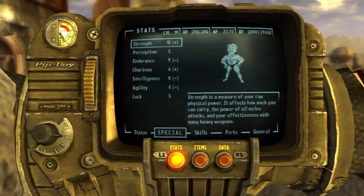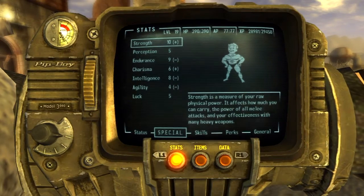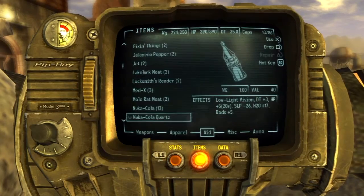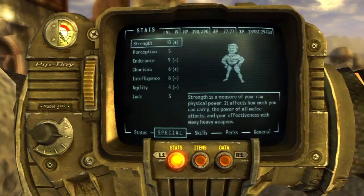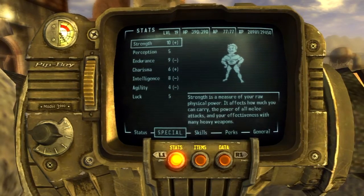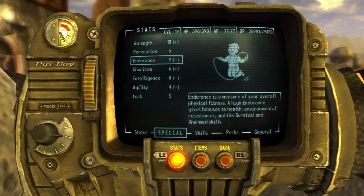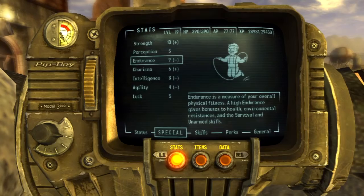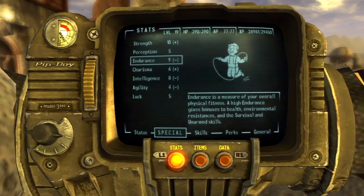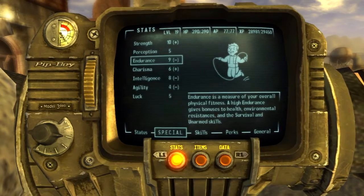Let's look at the SPECIAL attributes. Strength is at 10 — I bought the chip implant from the New Vegas medical clinic which upped my strength, then put a little more in with the Intense Training perk, and the armour gives plus one strength. That hovers me at 10 strength, giving maximum carrying capacity for hauling gear to sell. Endurance is at 9. Endurance governs not only your health and damage resistance, but also your unarmed skill. By pumping everything into Endurance at the start, you already have everything you need for a good unarmed build. It's absolutely foolproof.